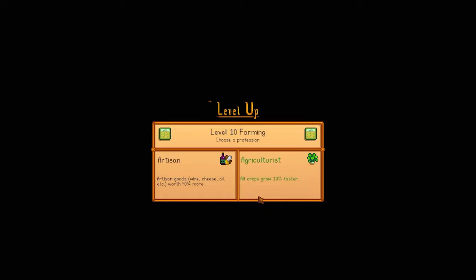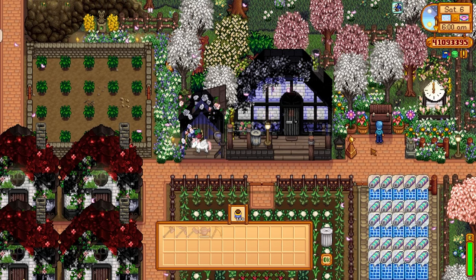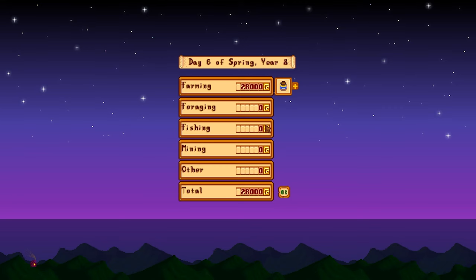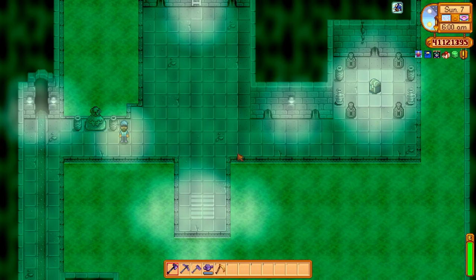Let's talk about farming professions and how they can affect automation and managing your farm. The artisan profession is always a no-brainer — a 40% increase to all artisan goods is something most players will choose. However, this should only be chosen when you are selling artisan goods exclusively. If you're selling other items that don't fall in the artisan goods category, look at the professions to see if there is a perk that would increase the value of that item to maximize your profits.